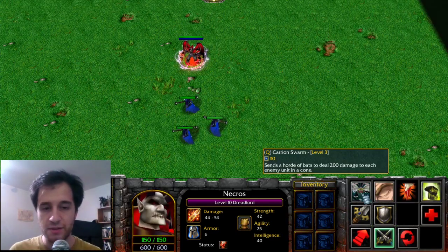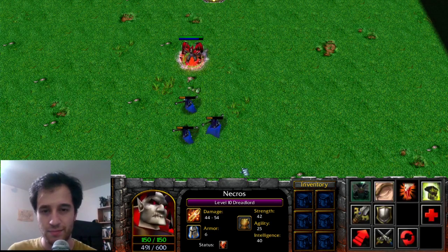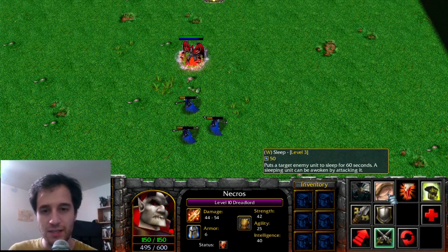The Dreadlord's Carrion Swarm has found a home with Death Prophet, dealing damage in a cone. Sleep can put an enemy target to sleep, temporarily granting it invincibility, but it can be woken up in a moment. This is given to Bane as Nightmare.